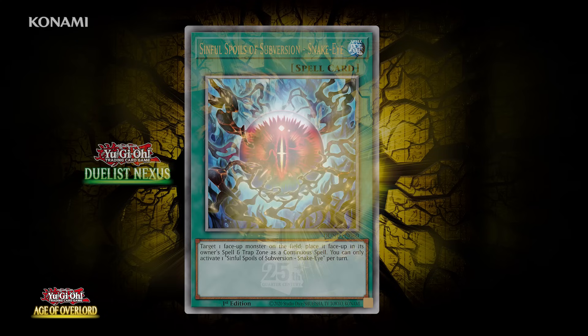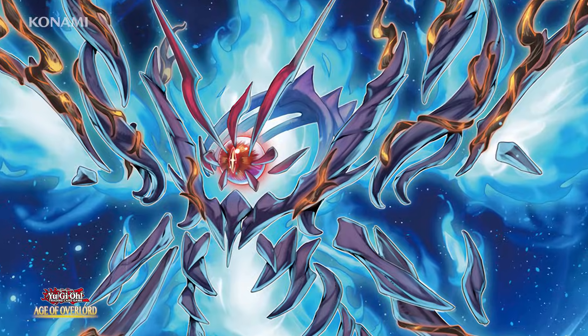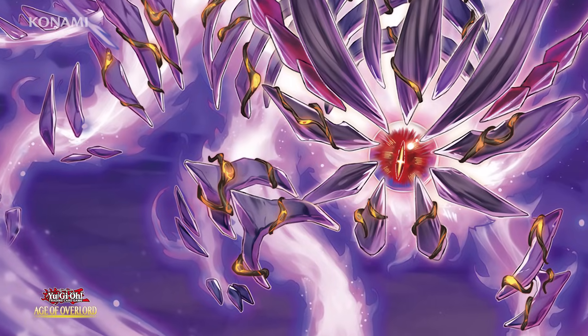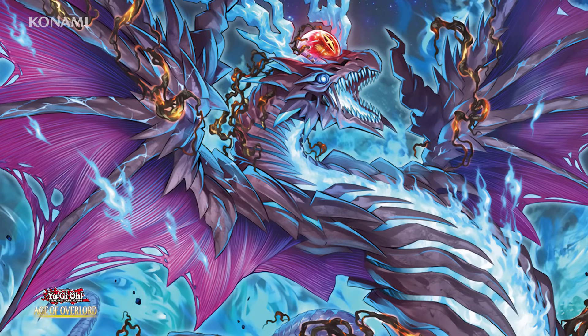A brand new storyline kicked off in Duelist Nexus with the card Sinful Spoils of Subversion — Snake-Eye. It's not just some mysterious item or artifact. Take a close look at these monsters — each of them has a snake eye at its core. This is Snake-Eyes Flamberge Dragon, the boss monster of the new Snake-Eye theme.